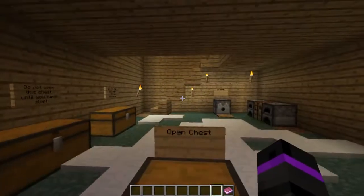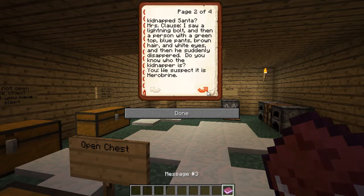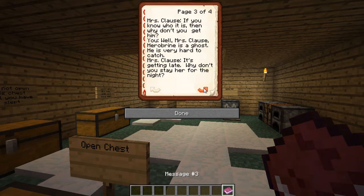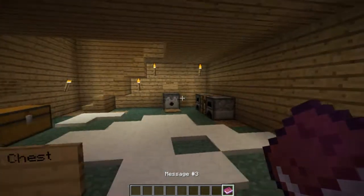Open chest - there's a book. 'Hello, good boys.' Mrs. Claus sounds like a man! 'Nice to meet you. Why are you so cheerful? Because I don't get much company except for Santa. I am so sad that Santa got kidnapped. What did you see when the person kidnapped Santa? I saw a lightning bolt and then a person with a green top, blue pants, brown hair and white eyes, and then he suddenly disappeared. Do you know who the kidnapper is? We suspect it is Herobrine. Herobrine is a ghost - he is very hard to catch. It's getting late, why don't you stay here for the night?' Sure, thank you Mrs. Claus. She's ready for everything.